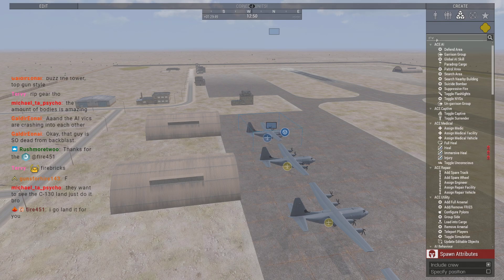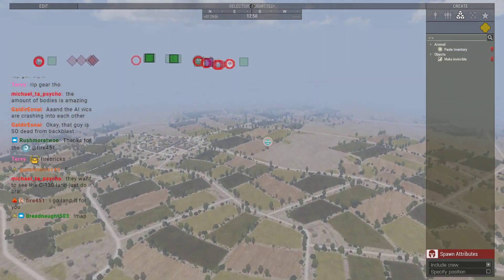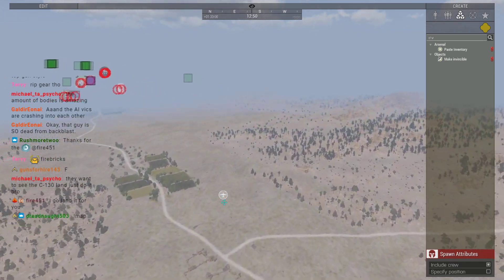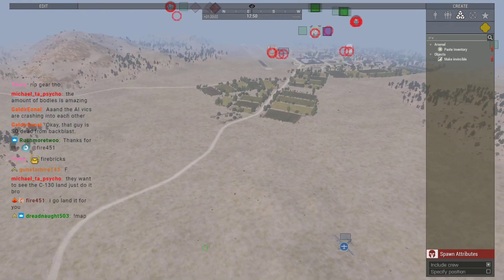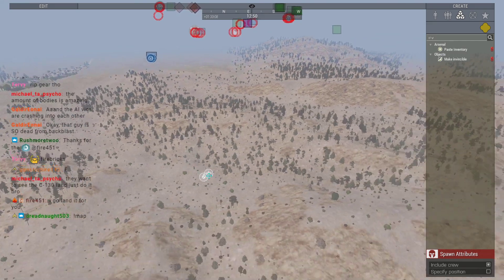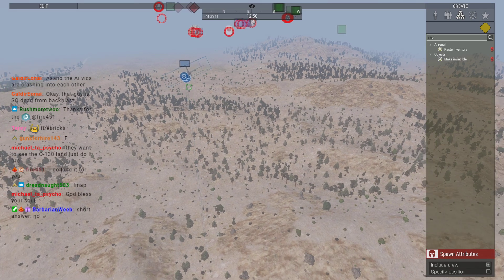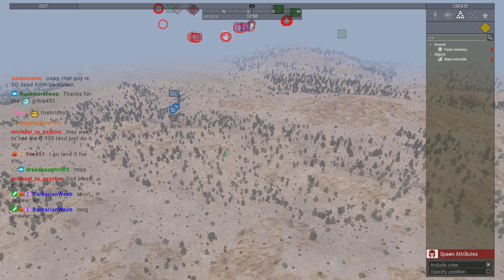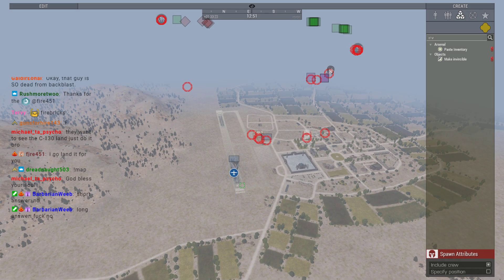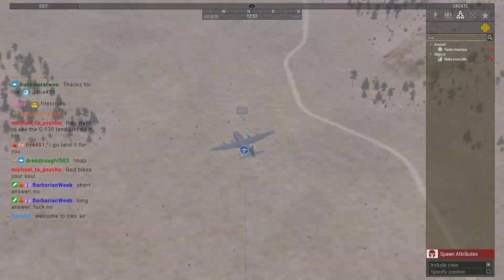This is gonna suck. Alright — can Liru land a plane? The answer is no, but the players are forcing me to try anyway. Set to invincible. And it doesn't want to fly. Okay. This is going to be the best landing in the history of landings. Except it didn't go the way I wanted it to. God damn it.